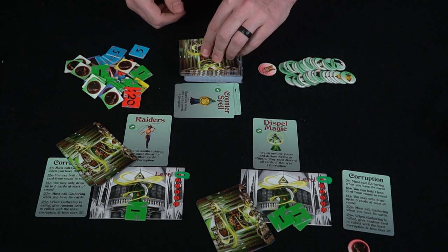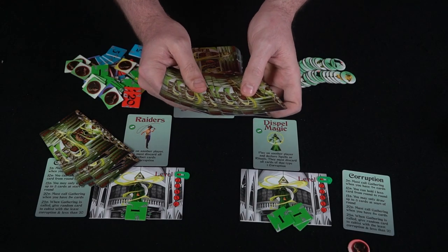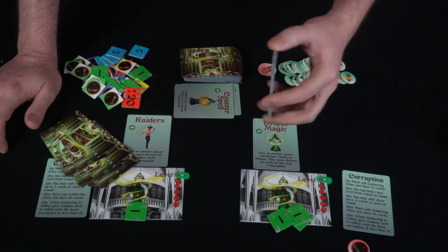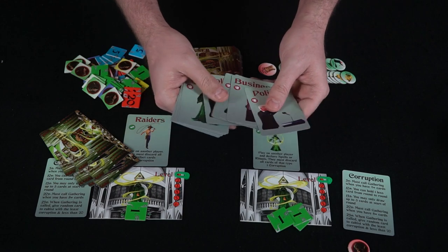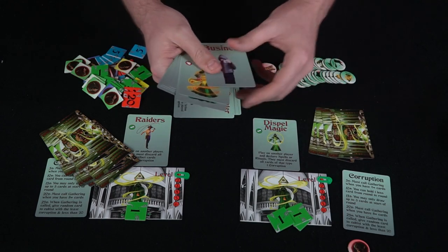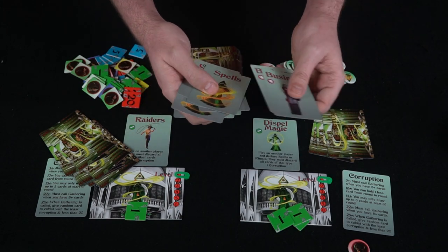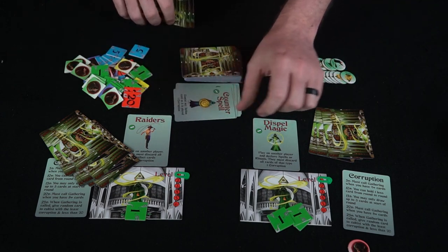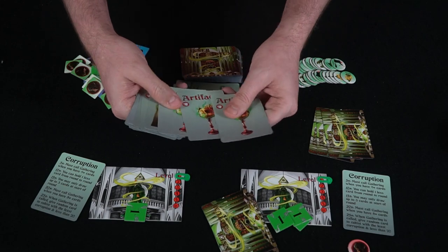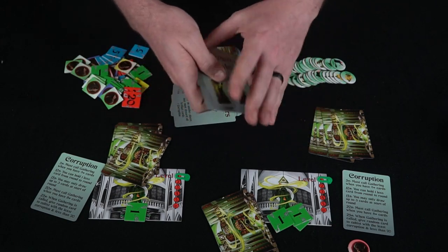The next player draws two more cards — he's got two spell counters, which are good to save, so he discards one. He draws two more: three artifacts, which is good, plus a ritual card and a scandal he doesn't need. He discards the scandal. Players are slowly building their hands, choosing cards to keep and discard. This player has lots of spell counters he apparently doesn't need.